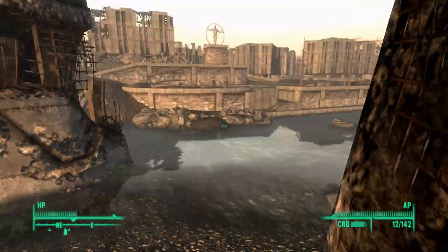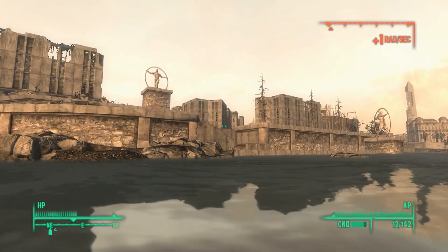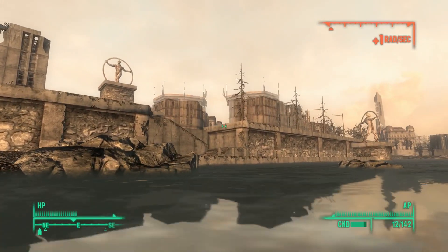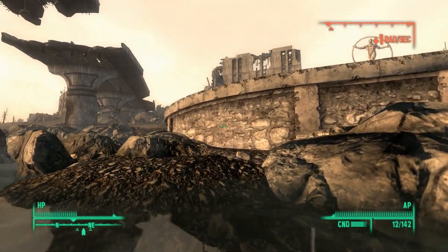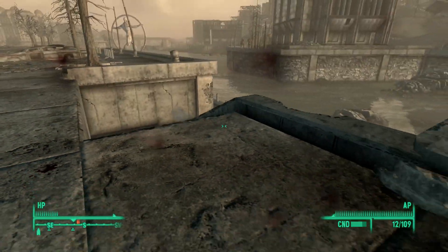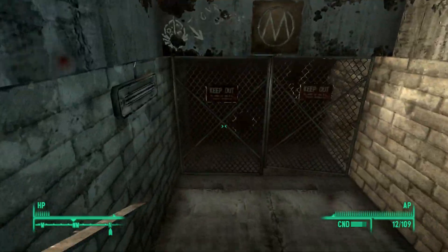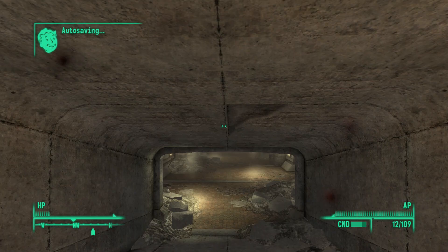We go down in there and we are gonna make our way through the very linear metro tunnels. Alright, so we're almost in the metro tunnel. I took out a few Raiders and there's a bunch of super mutants with mini guns, so I have now lost a whole lot of stimpaks. So that's not going to be very fun once we get in here with these ghouls.